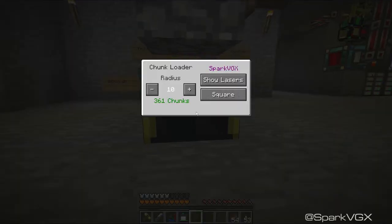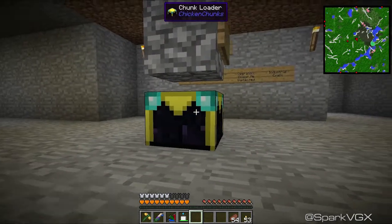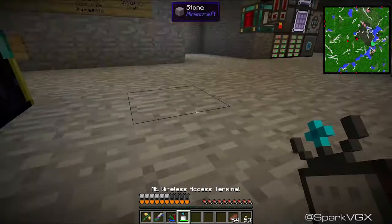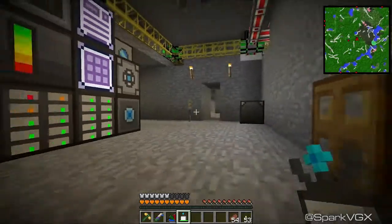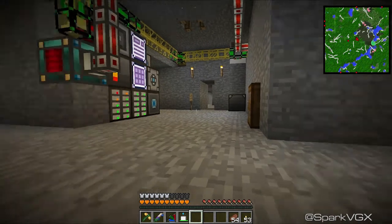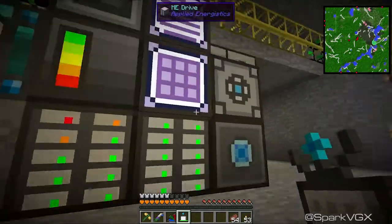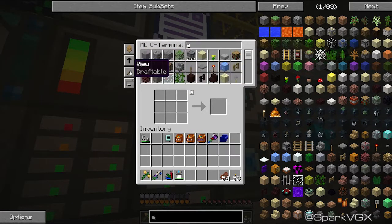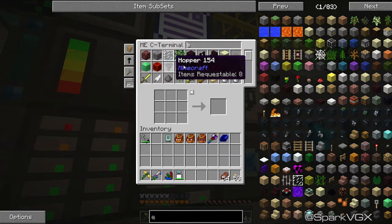I now have a chunk loader. That was the reason why I was going into other dimensions like the nether - I wasn't able to use my system over there. I've got a nice new ME wireless access terminal, which means that if I'm close enough to this lot I can access all my items. I can't craft anything in it, which is a little bit annoying, but it still works - the craftable items area is not a problem.